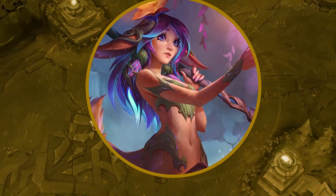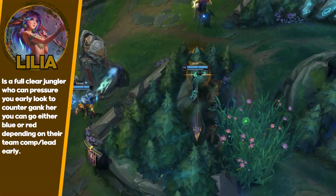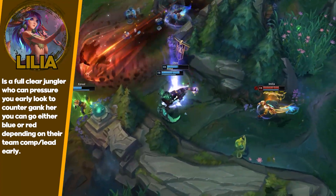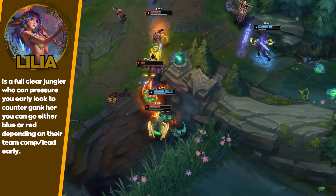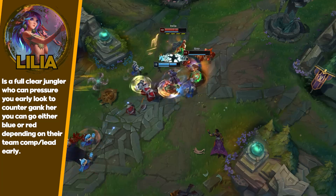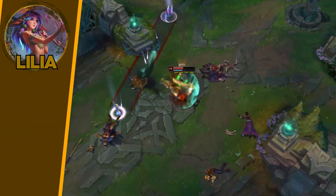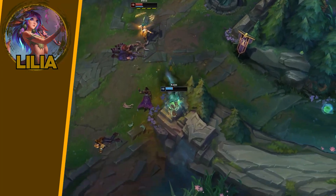Lillia is pretty much similar to Kayn and Diana. She's actually a bit harder than Diana because her movement speed makes it super hard for Red Kayn to hit W. It's a very weird matchup. I've struggled versus it before but I don't actually think it's too hard either, and she's not really played that often.